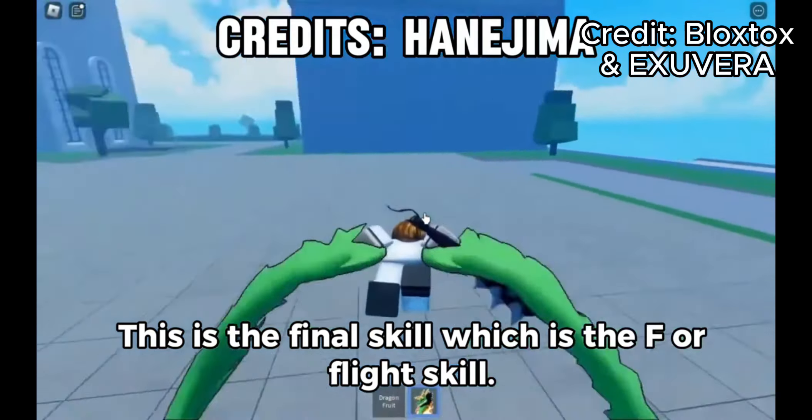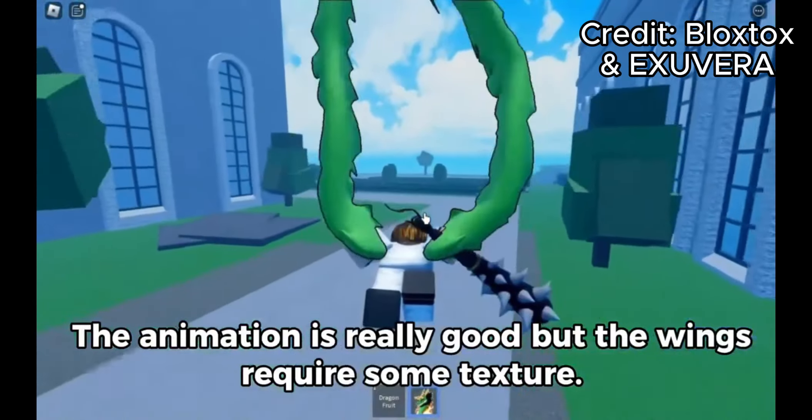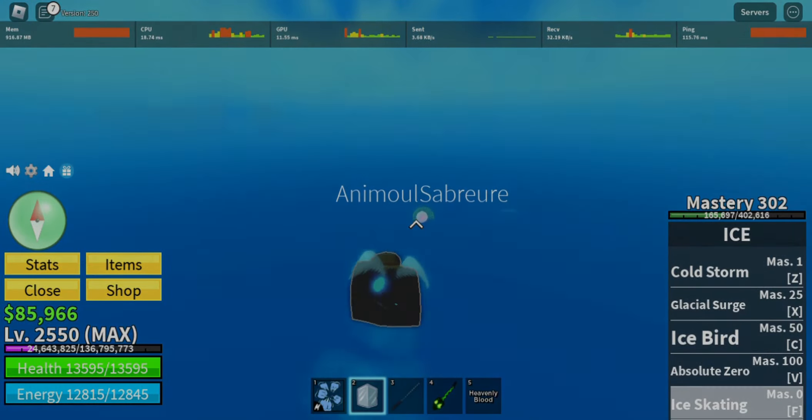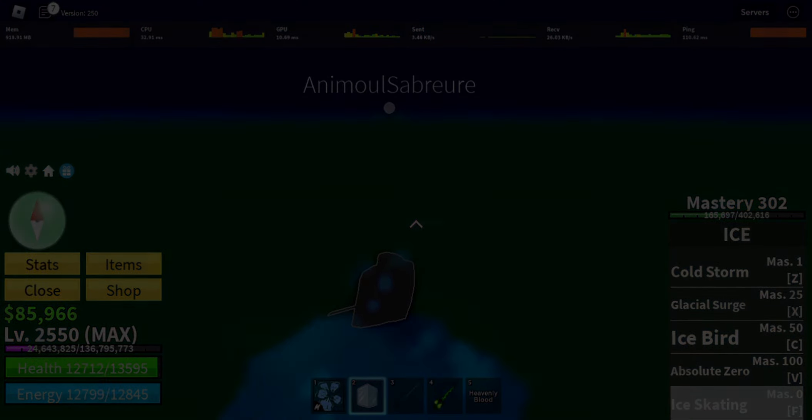This is the final skill which is the F or Flight skill. The animation is really good but the wings require some texture. So that is all for this video. Thanks for watching.